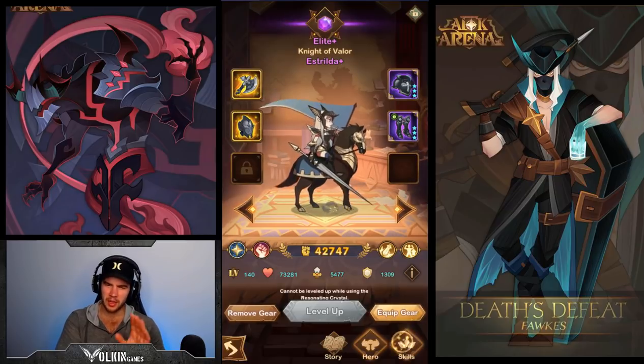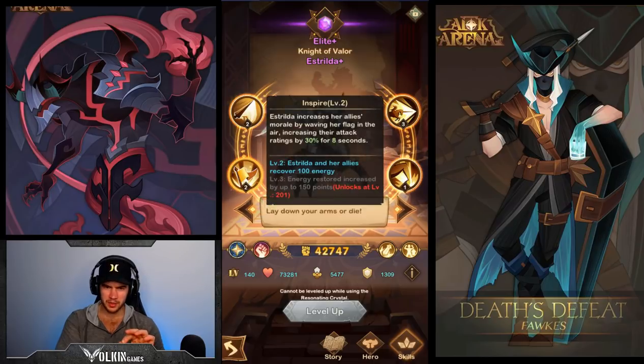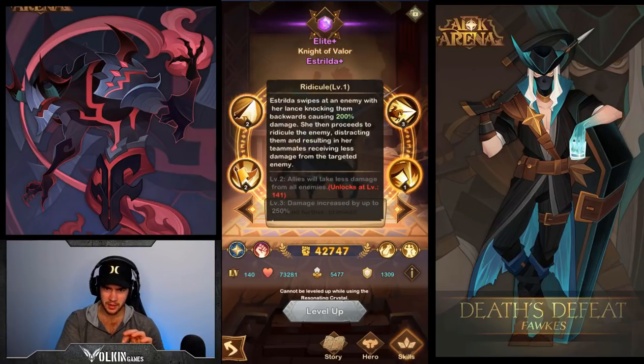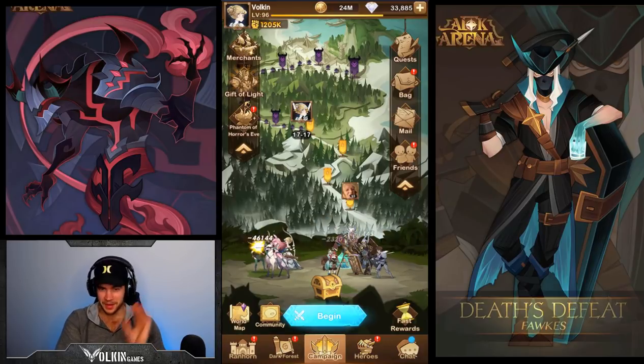Estrelda does have a knockback, but the problem with Estrelda is sometimes her knockback doesn't knock the enemy tank back far enough to actually put them in range of the chain lightning for the back row. So Estrelda sometimes works, sometimes doesn't - it's really hit and miss. I think it depends on the enemy and how far they run forward.